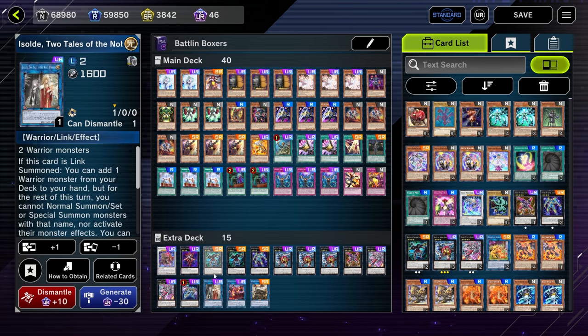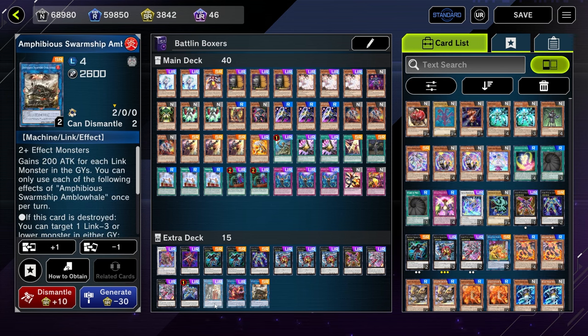Almost forgot the links — we're playing a small link package of three monsters. Isolde will get you into Princess. Princess will get you into Swarm Ship, which adds another piece of interaction as seen in the combos. If you guys have any questions drop them below, make sure you leave a like and subscribe, and I hope you guys enjoyed the deck and the deck profile. Thanks for watching — have a good one guys.